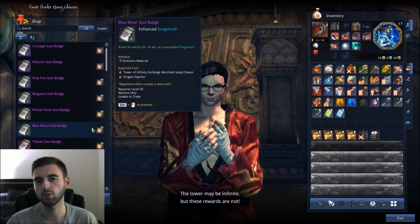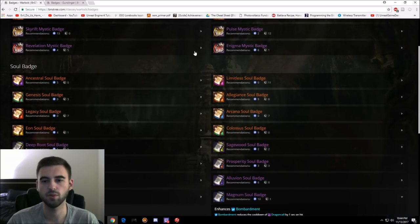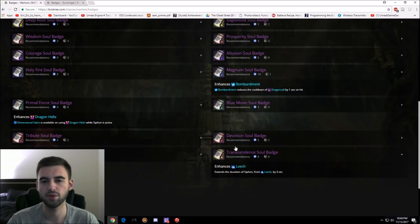We're going to start with the Shadow build, and I'm actually going to go over to BNS Tree. BNS Tree has all the information you could possibly want on badges and shields and stuff. So if you were trying to read through these quickly and didn't want to travel to Mushin's Tower, this is a great site to go. I've got the three badges you're going to need pre-picked out here.